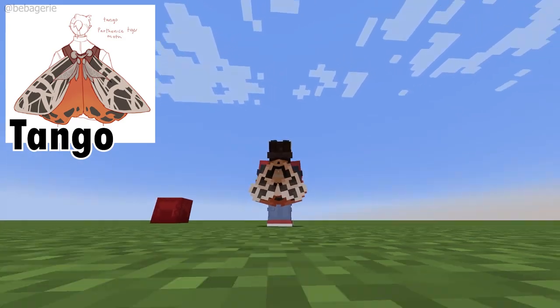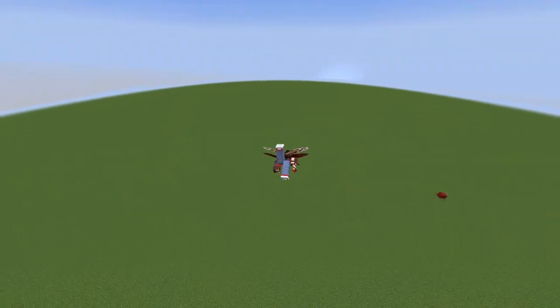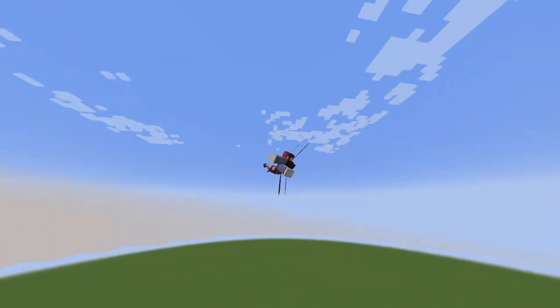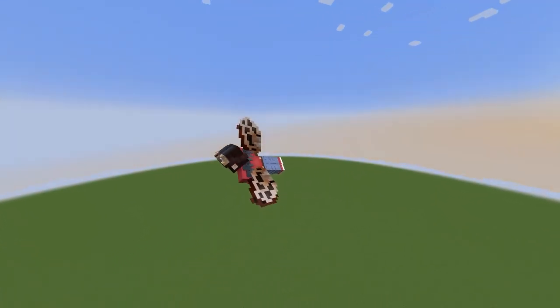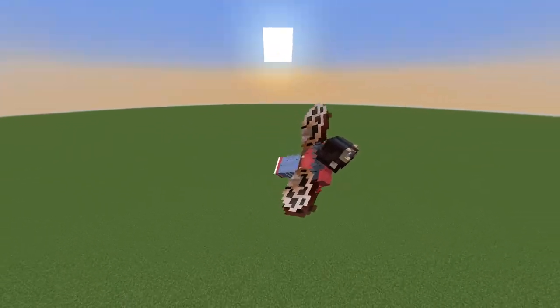Tango's Elytra is a Parthenica tiger moth — can't pronounce that. These moths are gorgeous. I love the redy orange underneath the Elytra. I'm also quite a huge fan of the way the Elytra just overall looks. I'm fond of the rounder feel to the Elytras and I love the spots all through it.